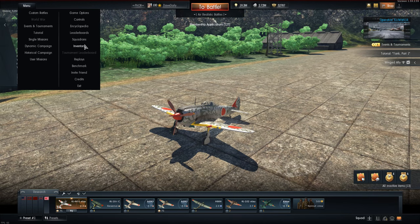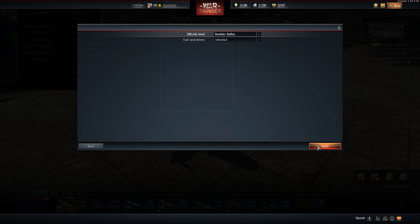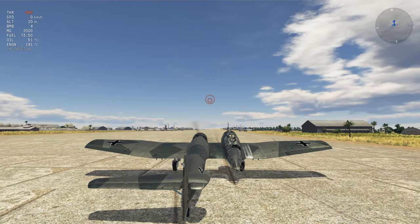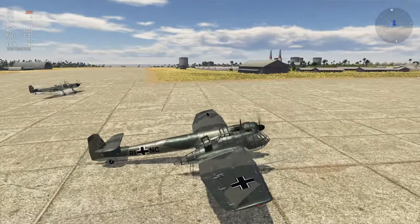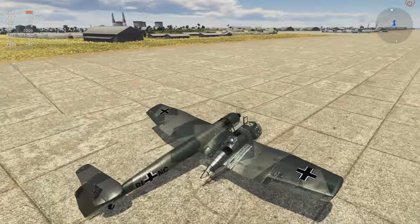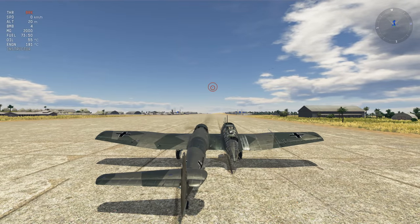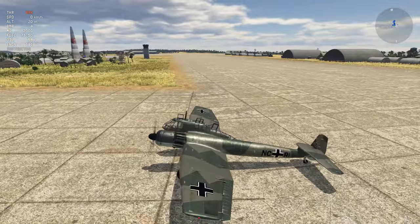This is the best time to show the plane, so let's go look at the user-made mission. The BV 141 — this plane is unreal. Here comes the plane... wow, look at that cockpit. It actually works like that. What the fuck — how does this thing work? It breaks my brain.